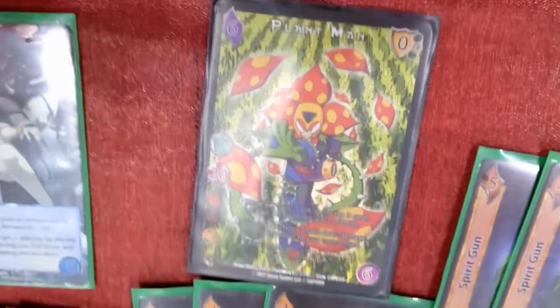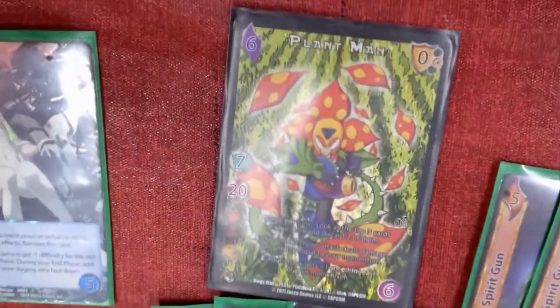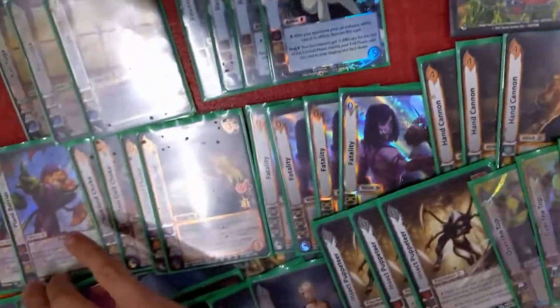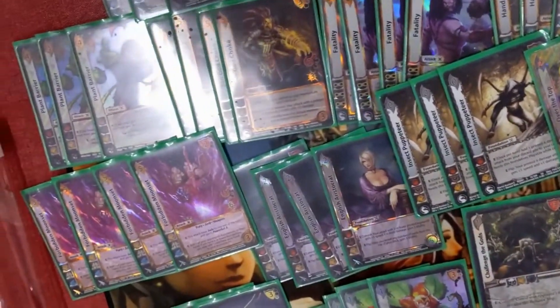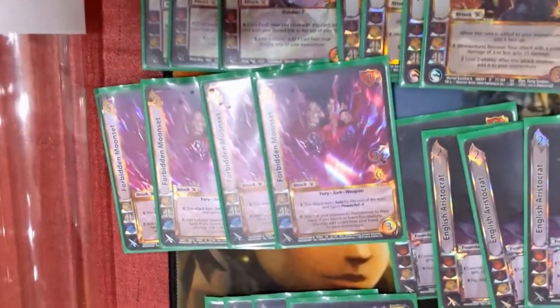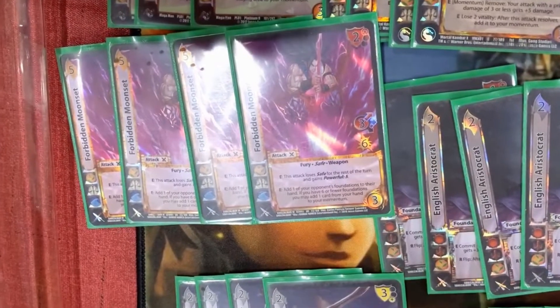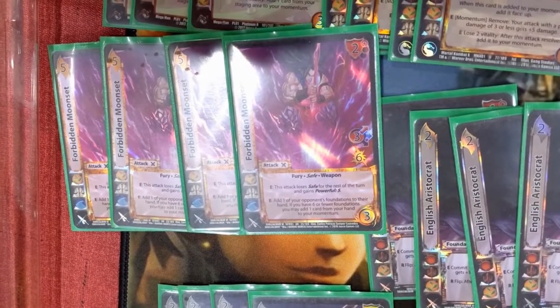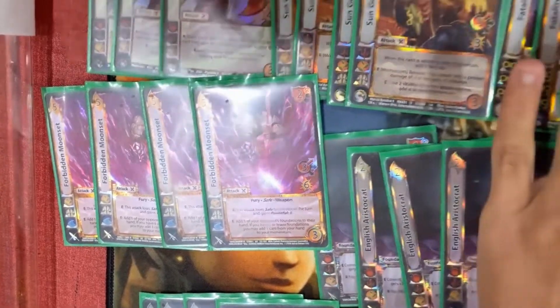I call him Senor Plant Man because we give him maracas and we beat him hard. In our deck, what we're trying to do is focus on Moonset — this card is the main baby of the deck. You want to kill him as fast as possible. This card is the best because you get power 5, you get speed on top of it, it gets fast and it hurts a lot.